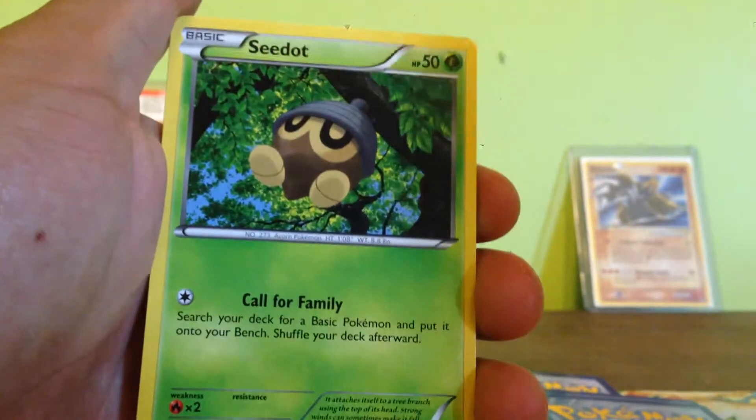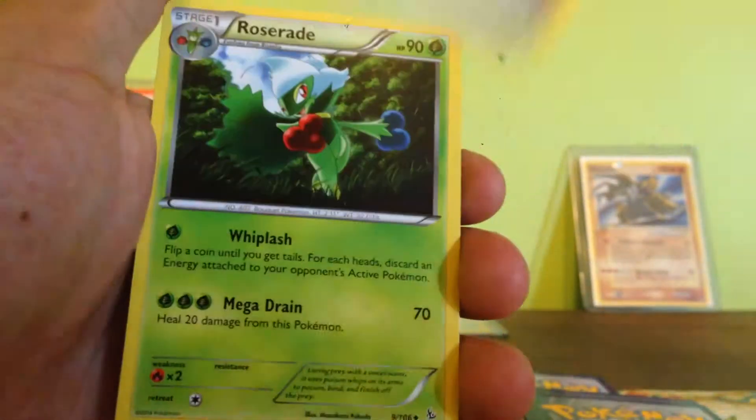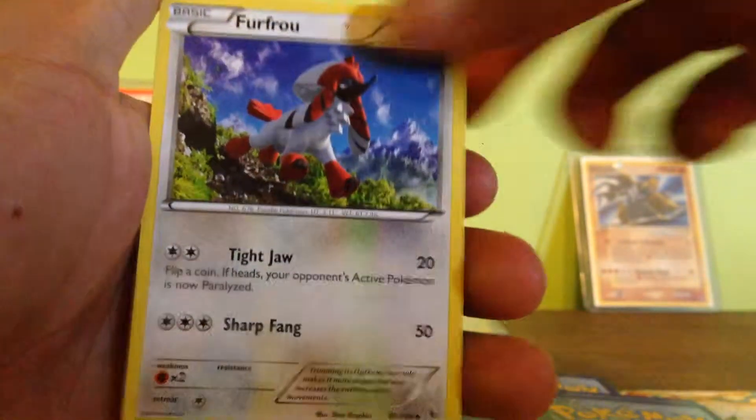We got Pizzle, Spritzee, C-Dot, Scrub, Jinx, Starny Megaphone, Ulcerade, and Fufro.